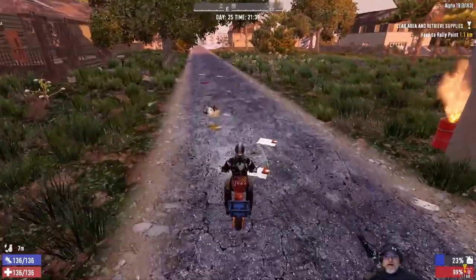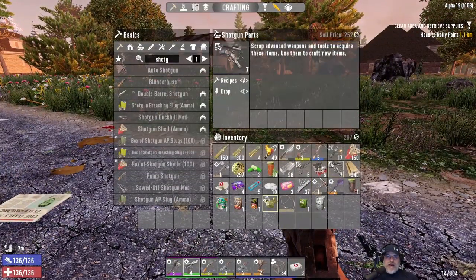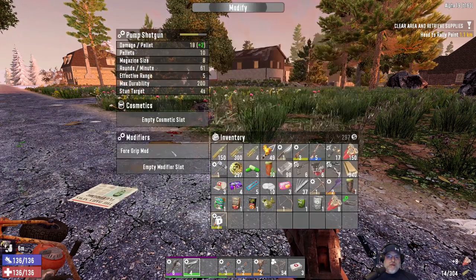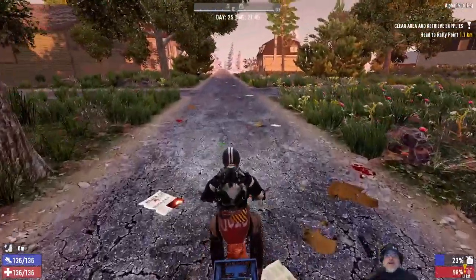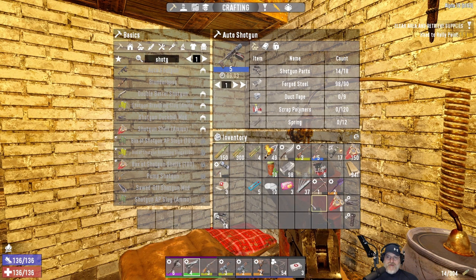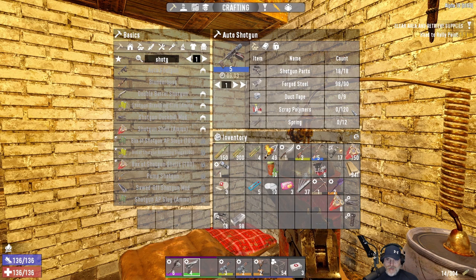Something occurred to me — I have seven back at home and 14 here. How much do we need again for the auto shotgun? 18. If I scrap this, how many parts will it give me? Four. That's enough. I'm going to go back to the base and just double check. So for our shotgun parts we have 14 — so I was right. We need four more parts, and if we scrap this we get four more parts. We got the steel, we got the parts. What else do we need? Duct tape, plastic, and springs.